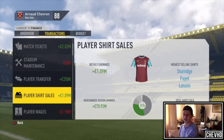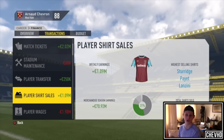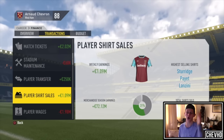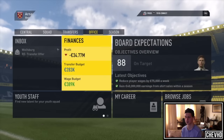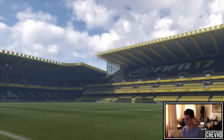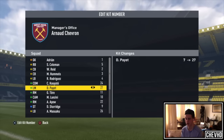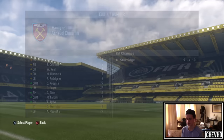The shirt sold almost a million. Weekly earnings 1.09 million. And then you have the highest selling shirt — this is what is important. This is very important to increase your earnings. You have to go change your shirt's number of those three players. I'm going to go straight into the kit number changing. Let's check kit numbers. I'm going to go change Payet to 27, back to his old number that he's wearing now. Then Lanzini to 7, and Saric to 10.